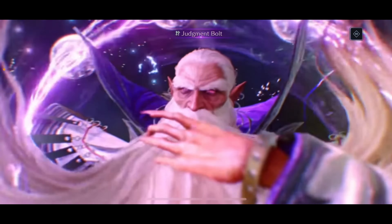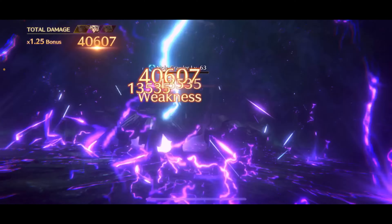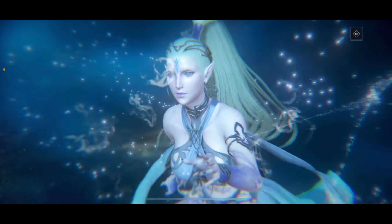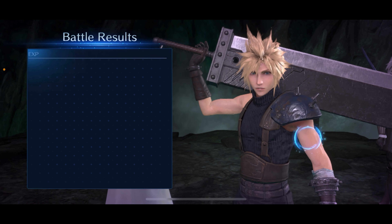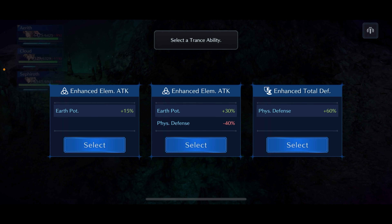At half health he starts to trigger his major damaging attacks, so save your summons for that point. The first half of the fight is not too bad. When he starts to freak out, burn through everything. If you save all your limit breaks and summons until 50-40% HP and then burn him down, it makes the fight loads easier. Coming in and using summons at the beginning will put him straight into his DPS phase and make it much harder, so definitely use regular attacks for the first half of the fight.